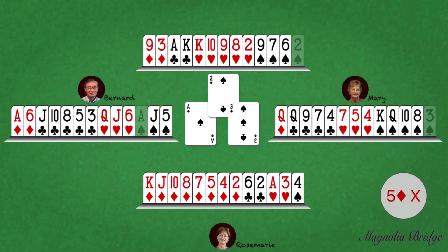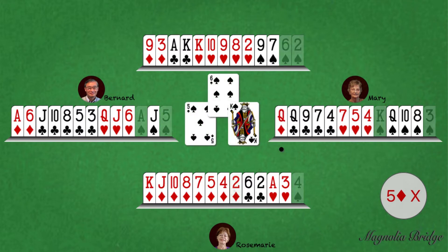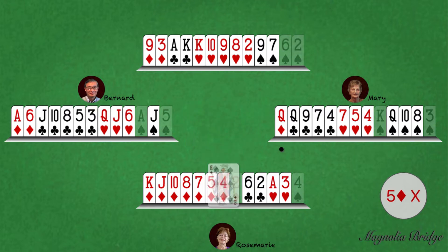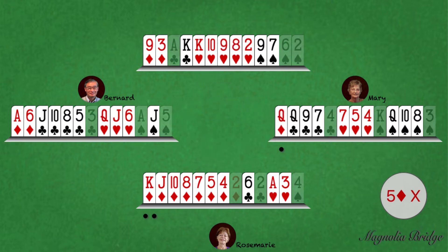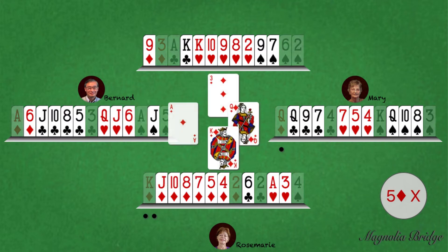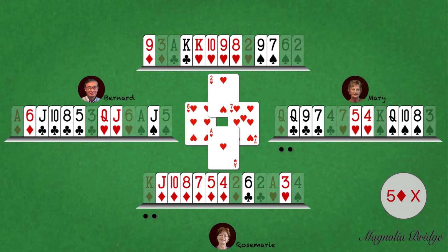West has led the highest of partner's bid suit and won the trick. West led another spade to partner but declarer is void and ruffed. The two of clubs was led to transfer to dummy's ace. As declarer is missing the ace, queen, and six of diamonds, dummy's three was led. East played their singleton queen, declarer played the king, and West won with the ace. West led the six of hearts hoping partner had the ace, but declarer had the ace.